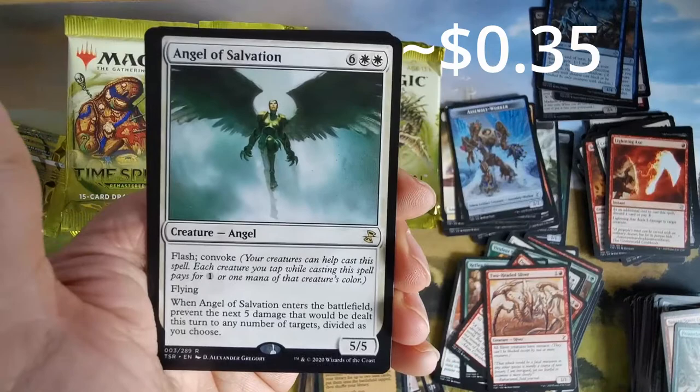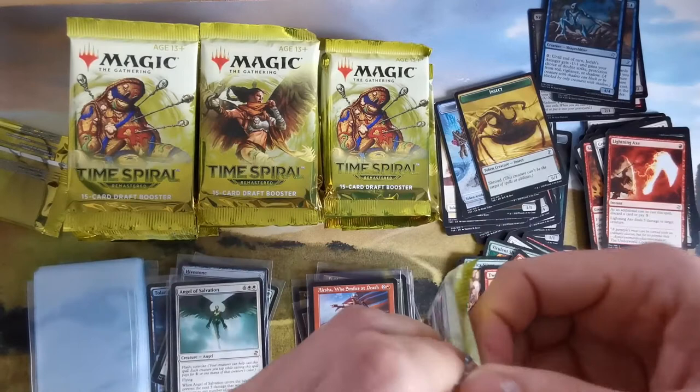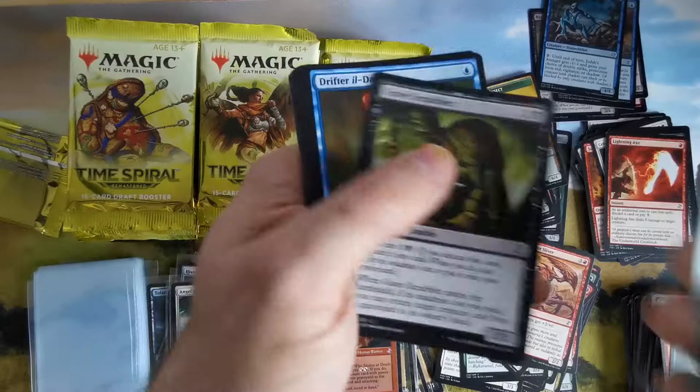A convoke angel. Then we have a creature with first strike and an insect. Look at this sliver up in here! Another sliver — that sliver deck is building itself. I like this art of the Scrapper — not bad.